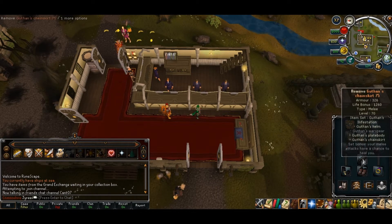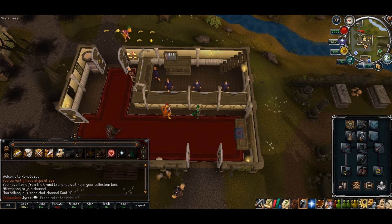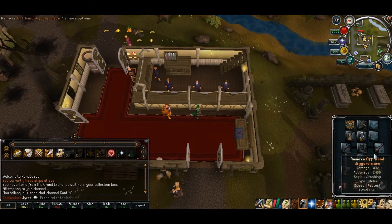So basically, I'm using Guthans. I could use Bandos, but I'm too cheap to buy it right now, and plus I only have 12 million at the moment. And I am using Bandos boots, Barrows gloves, and Drygore maces.